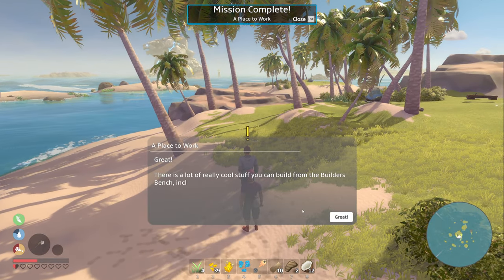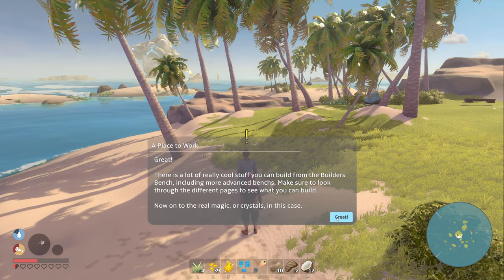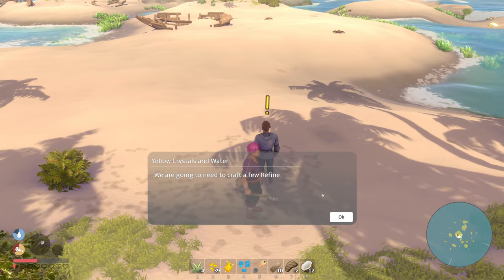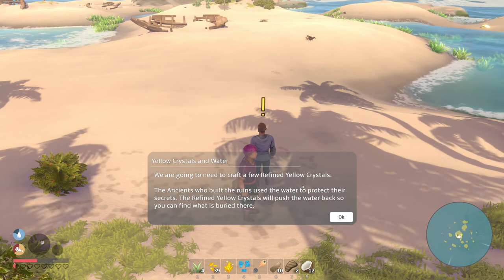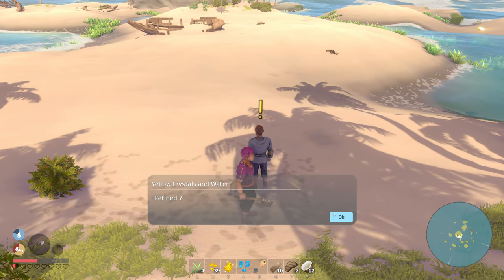'Great, there's a lot of cool stuff you can build from there including more advanced benches — make sure you look through the different pages to see what you can build. Now into real magic and crystals. The ancients who built the ruins used water to protect their secrets. The refined yellow crystals will push the water back so you can find what is buried there.'